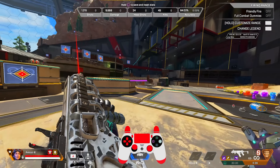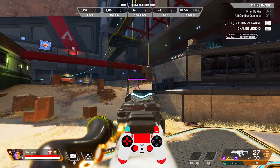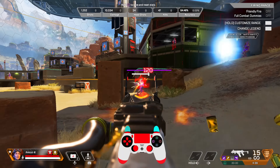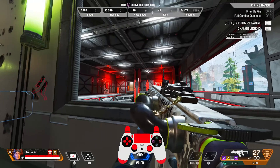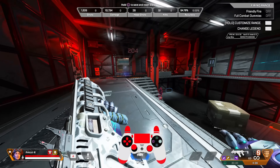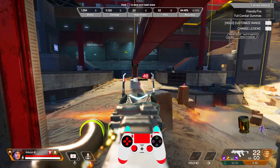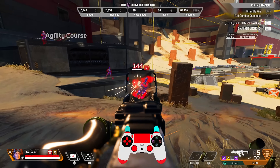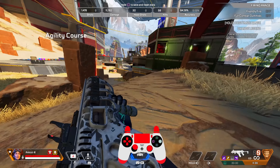Now we get into what most of you are waiting for — the controller settings that actually assisted me greatly in becoming a pro Apex player within under a year. I come from a strictly controller game, Gears of War, where I was a multi-time esports champion MVP. So I have a lot of controller experience and you can take my word for everything. For stick layout, I put that on default. Interact/reload button — I recommend tap to use and reload.